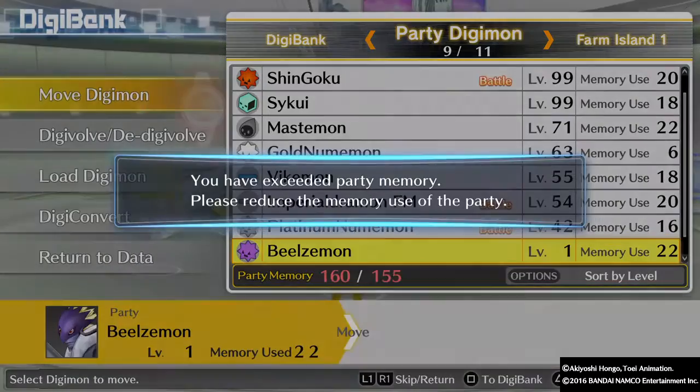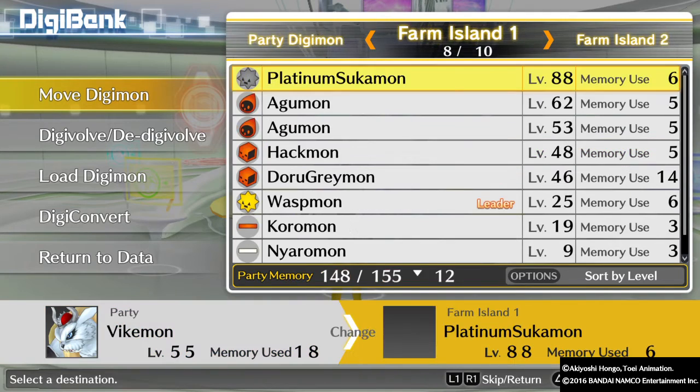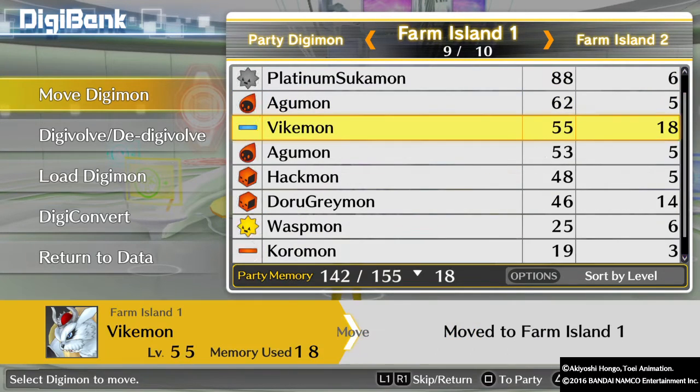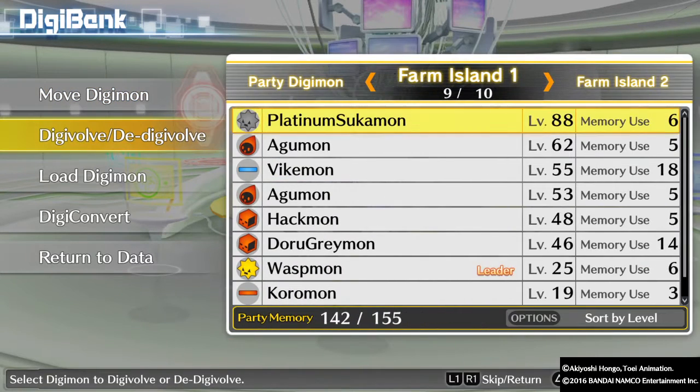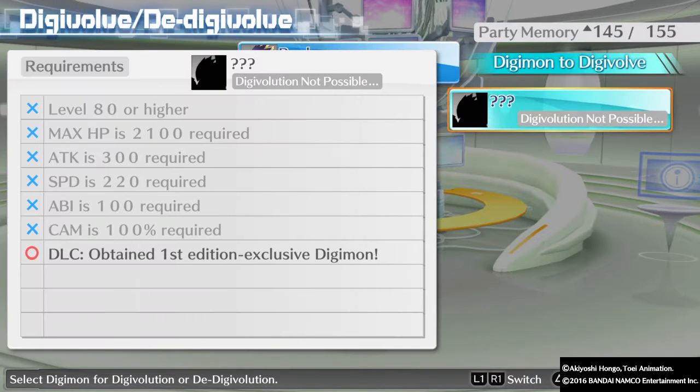So guys, I'm gonna be leveling up this guy. I need to move someone from my party now — I'll be moving this GoNuimon. Actually, he needs 3 more levels to evolve, so let me move Vikemon. Let's see what we need. I know there's another form we can evolve him to. There we go — CAM 100%, ABI 100 required.